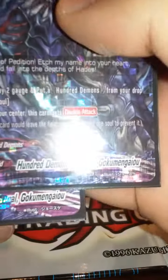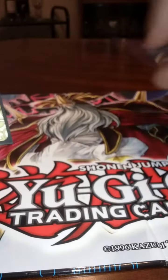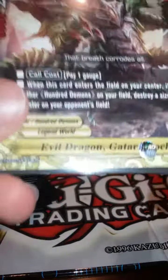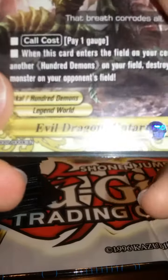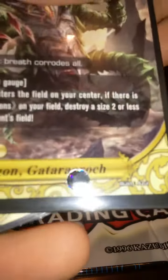Moving on to the monsters. For size 3s, I run two copies of 100 Demon's General Goku Mengaiyo — size 3, 8,000 power, 6,000 defense, 2 critical, double attack, soul guard. Not bad, easy to play. Then four copies of Evil Dragon Gatter Roach for the size 3s as well.